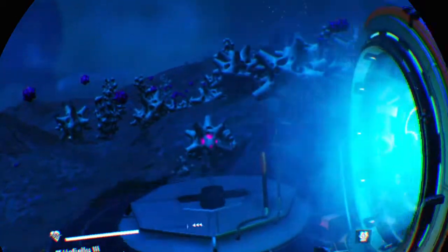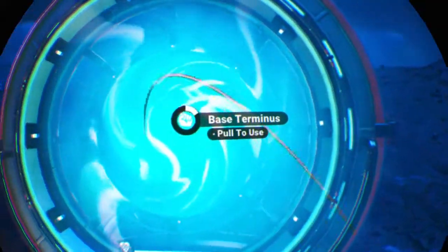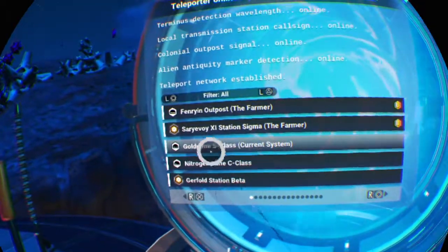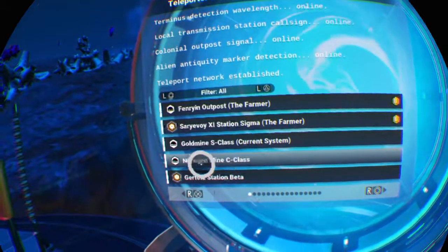Let's go to my other mine — my nitrogen mine. You can see the gold mine is S-class and the nitrogen mine is C-class. I'm not going to edit this video; I'm just going to put it up on my channel.